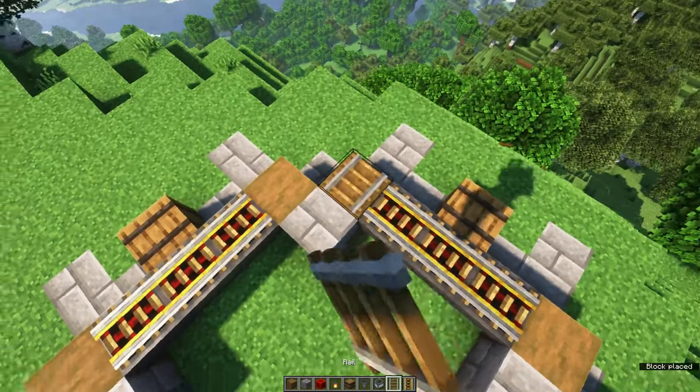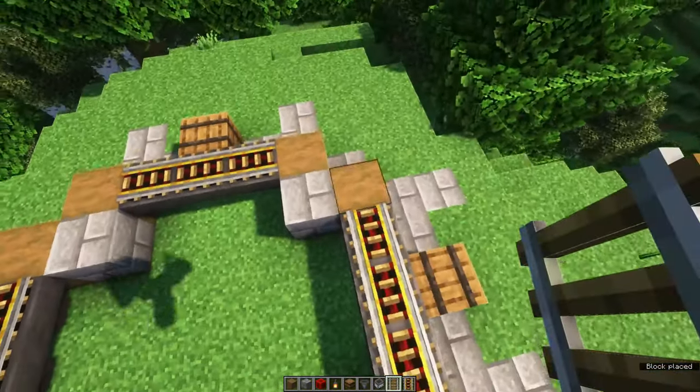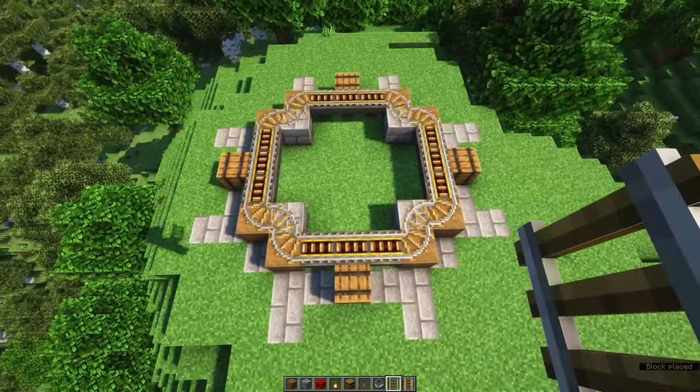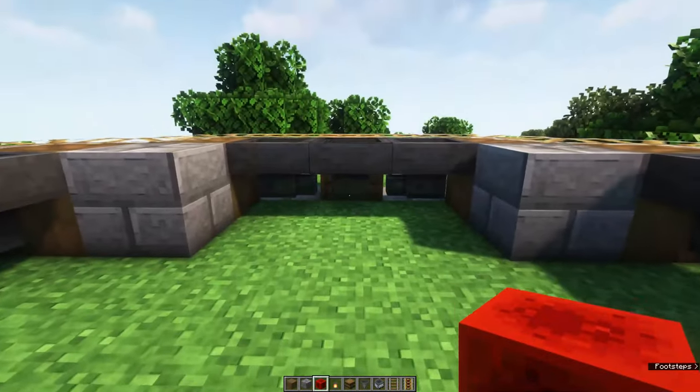To make the turns we're going to place normal rails — we want to connect everything up. In the end the rails should go all the way around, looking like this.